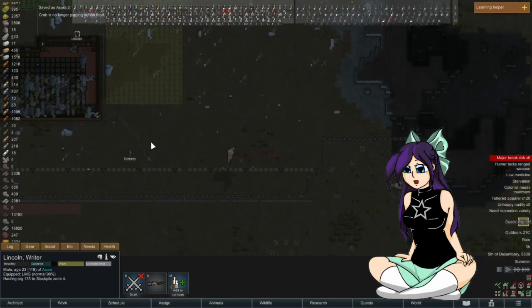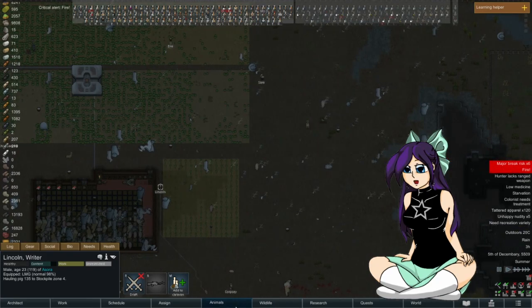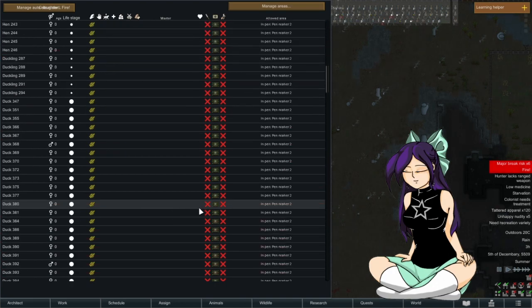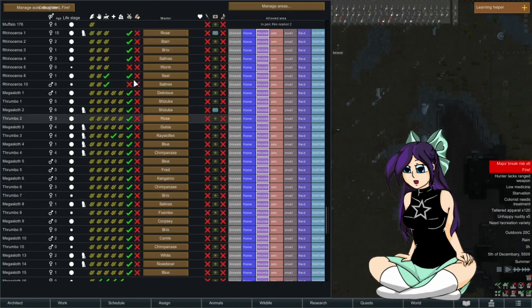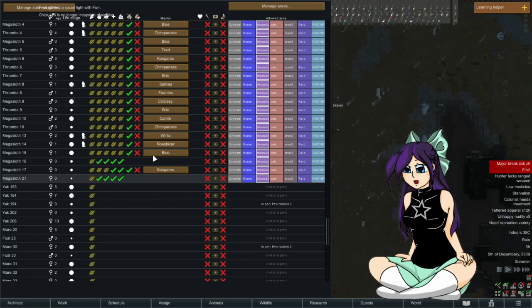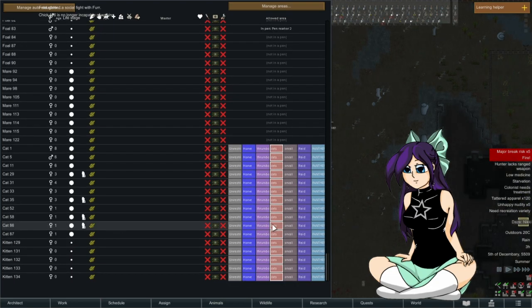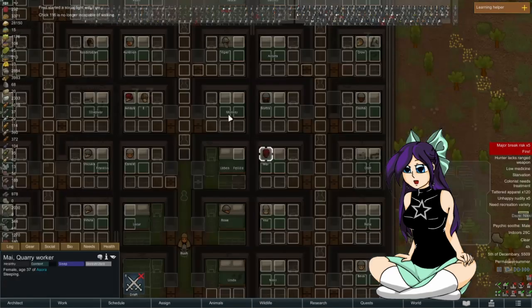One of my pigs got killed — fine, that happens. So I got rid of one of the megasloths here. One of my chickens is down, guessing malnourishment. I also haven't checked on some of my animals — a lot of my little baby animals got sent up top so I don't have to worry about them. Let's add another megasloth to that list.